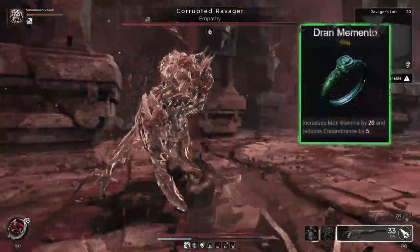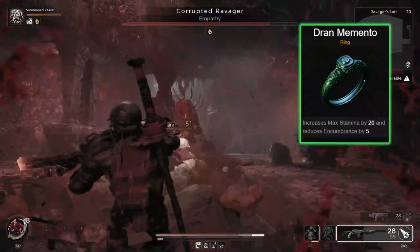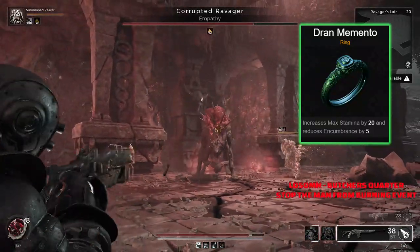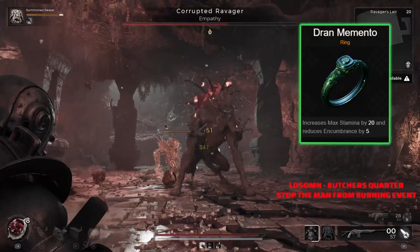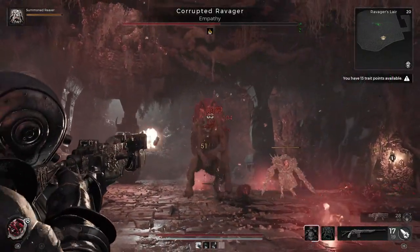Over to the Dran Memento — this one is going to increase max stamina by 20, and even more importantly in some builds, it's going to reduce your encumbrance by 5. This ring is so good for some situations and can allow for a nice bit of build diversity. For example, if you wanted to put on the Leto Mark II set and wanted that very heavy armour, but still wanted to be able to evade, then this ring will sort that out for you nice and easy.